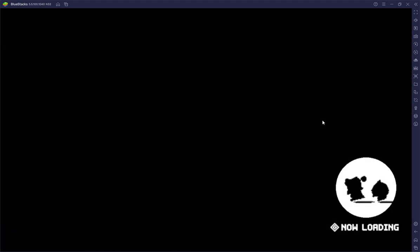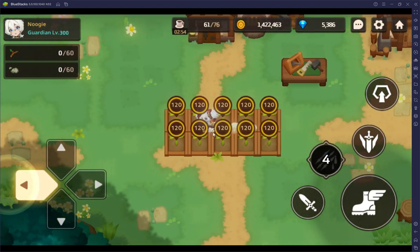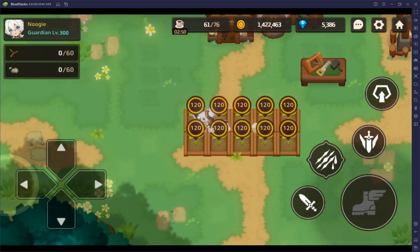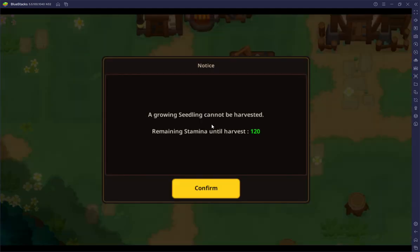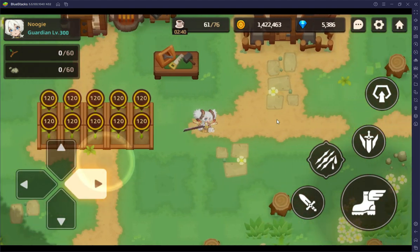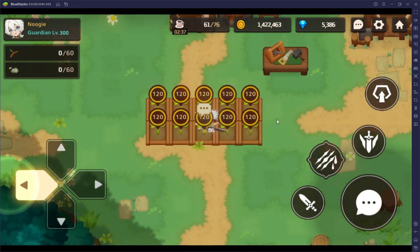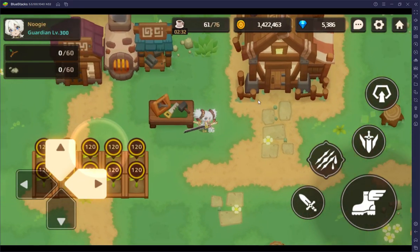Farm. The first day you get your account, you're going to make 10 crop tiles, a forge, and a house. Every 120 stamina you spend, you need to plant more and collect. What you collect from the seeds you plant is magic powder. Magic powder is how you re-roll your relics, and you're going to be re-rolling them a lot — so you're going to want a lot of magic powder.